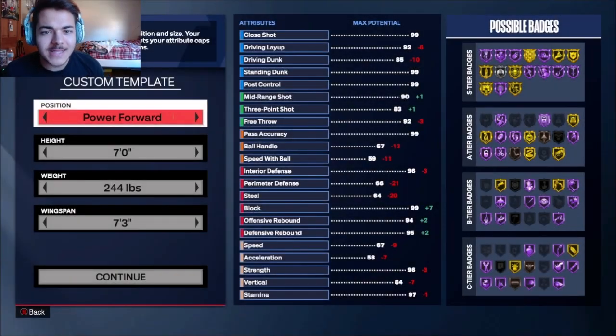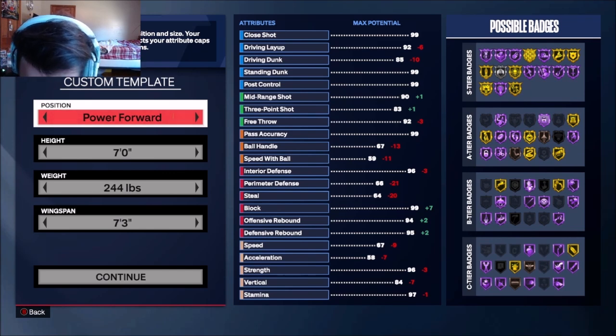What is going on YouTube, it's Loyal, welcome back to a new video. I was messing around in the builder on 2K and I tested the build out — I believe this is the best post scoring center build. The best thing I can replicate to Dirk. Literally, this build is actually insane.